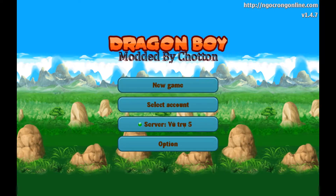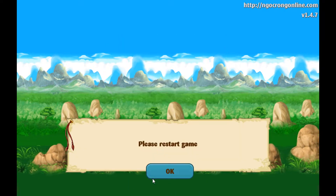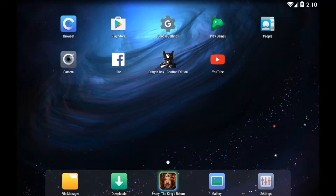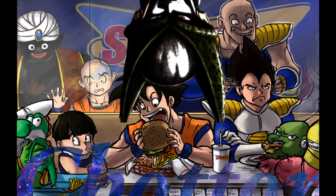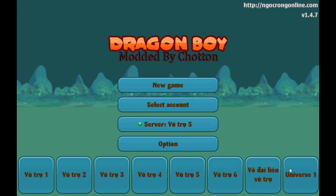Alright, we are back. As I was saying, this option right here — we're just going to go ahead and click that, and we're going to go to low graphics. That's going to make us restart. We're going to go ahead and open up Dragon Boy Cotton Edition. It's a sexy start screen, I think — you might disagree, but I think it looks good.